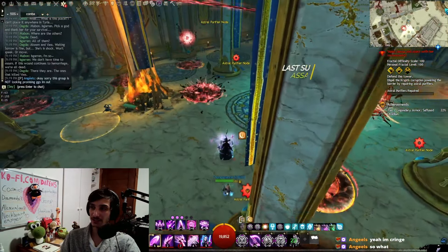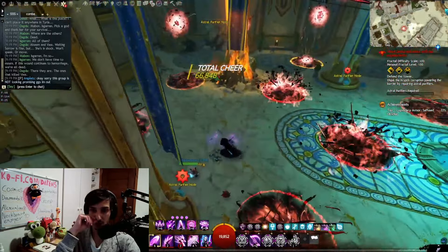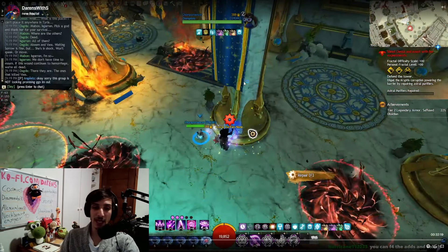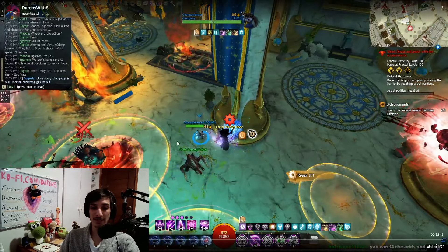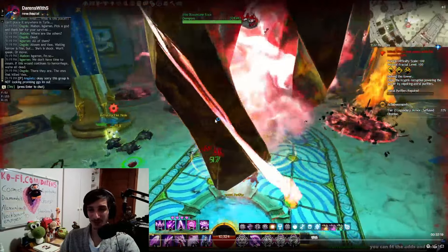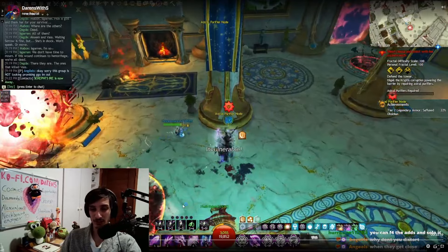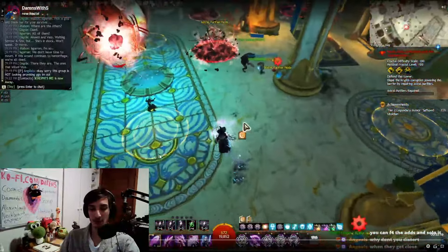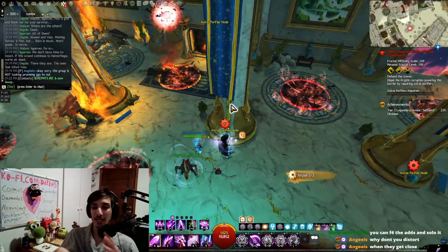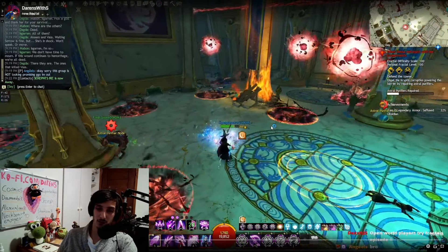First, the exploration part isn't that bad. You go through the Wizard's Tower, evading little balls and doing a mini Simon Says puzzle — something we've seen a lot in SotO. It's pretty cool because activating it sends ads toward you that you have to CC. You can also exploit it slightly by dodging at the same moment you start the node, canceling the adds. It's a cool little mechanic that gives that exploration mini-game feel we've been missing since something like Silent Surf.